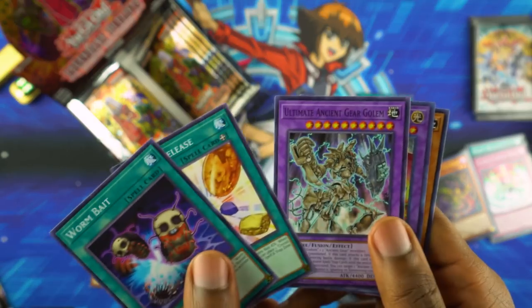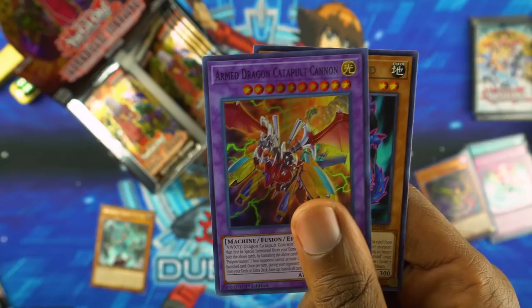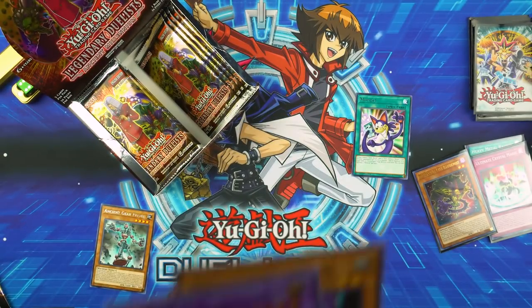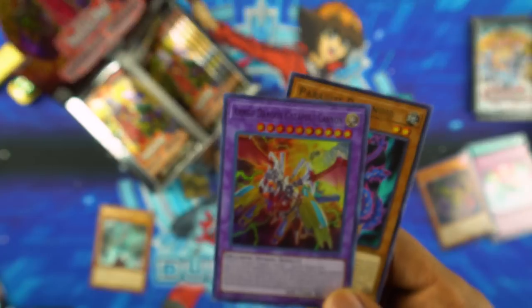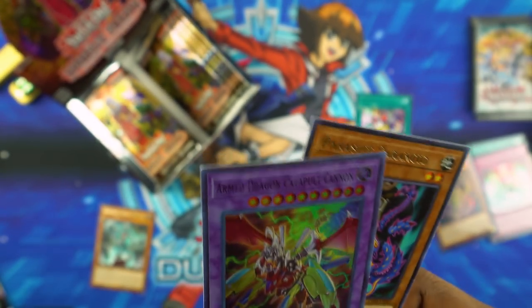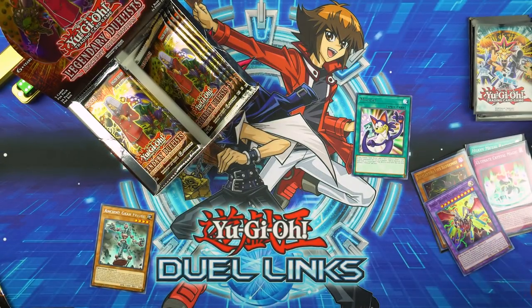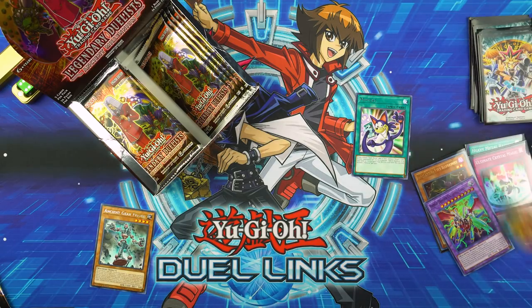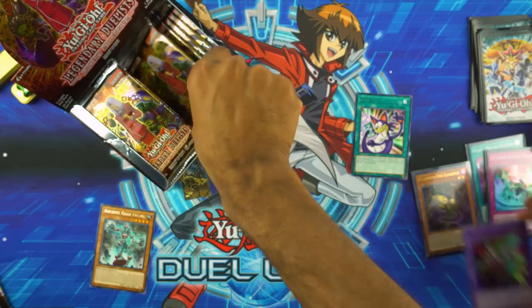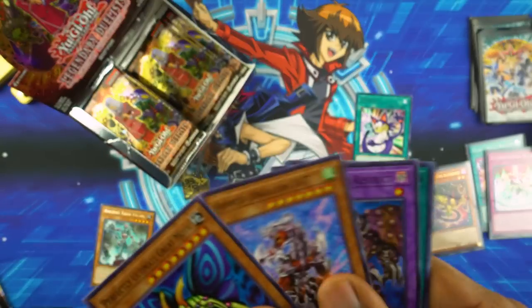Worm Bait, Crystal Release — Armed Dragon Catapult Cannon! This actually combines Armed Dragon LV7 with VWXYZ Dragon Catapult Cannon. In order to summon it, you have to have special summoned both of those monsters from the extra deck during the duel, so you can't cheat your way with any of those ignore summoning conditions things. Level seven isn't that easy to get out, and VWXYZ is not easy to get out either.